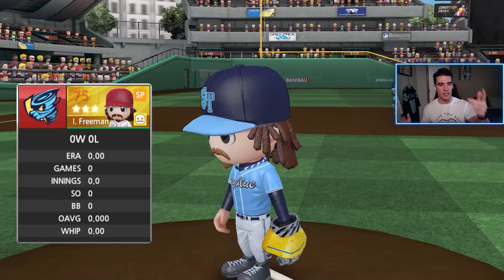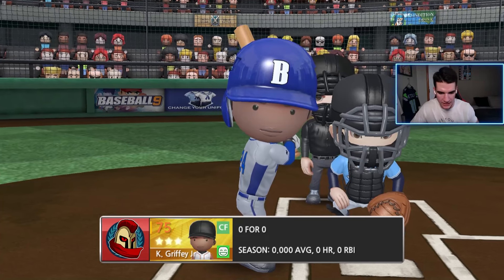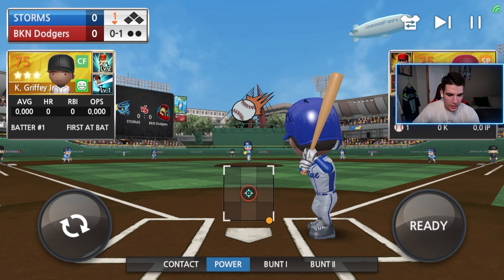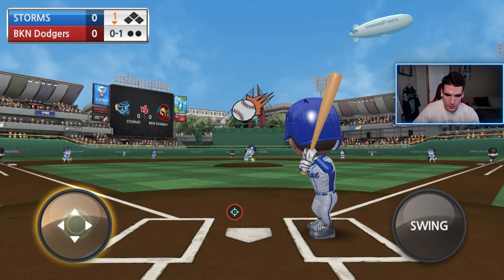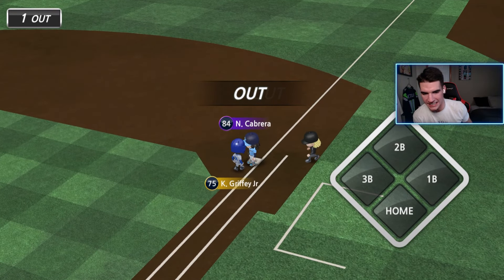We got a Randy Johnson lookalike on the mound — Freeman, he's a gold pitcher as well. Let's see what Griffey can do. I have not batted at least playing with PC and mouse in over a month, so I might be a little rusty. Freeman already locating on the corners, I'm a little bit nervous. We get a changeup and we're gonna ground it in the dirt — that is not ideal.